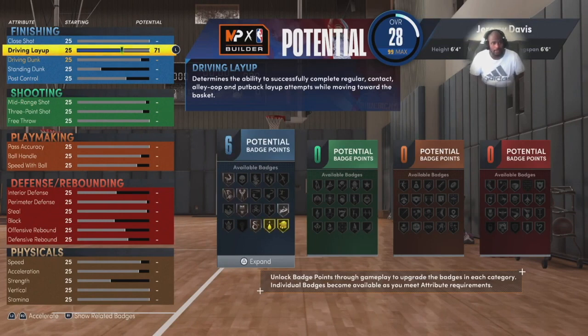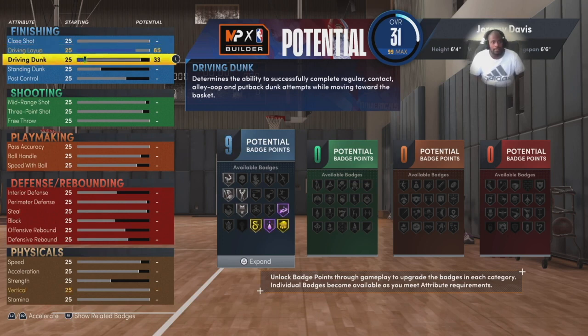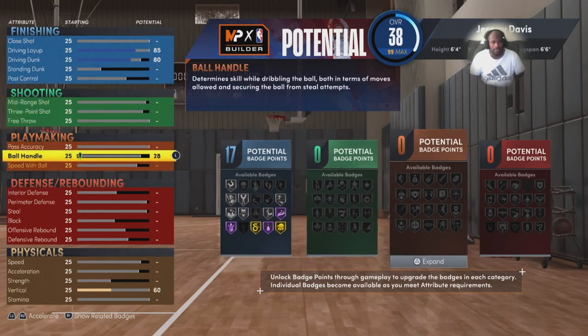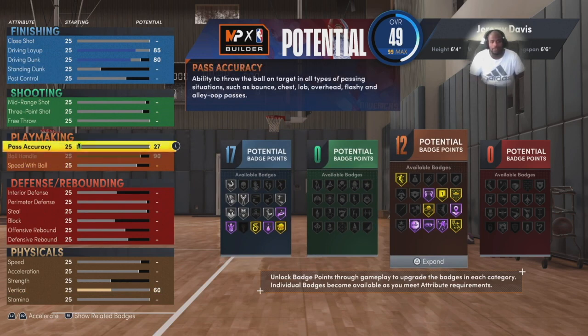This is gonna be a slashing playmaker — the best slashing playmaker you could possibly make. I put driving layup to 85, because 85 means you can get all of those layup packages that you want. Driving dunk down to 80 — this year quick drops require an 80, so you'll still have quick drops at six-four. Ball handle all the way up to 90 to get those elite dribble moves — the Trae Youngs, the Derrick Roses.